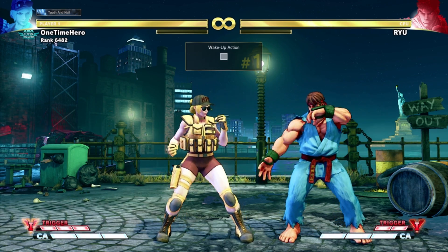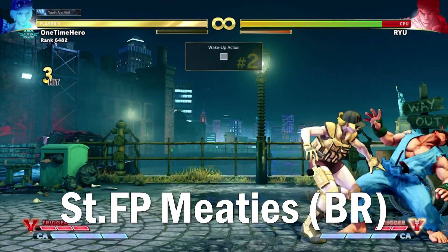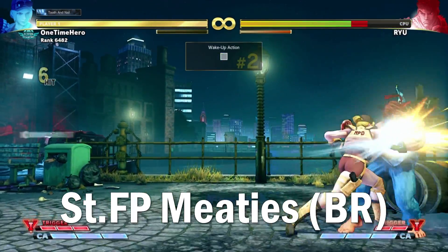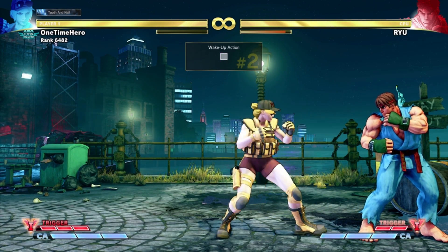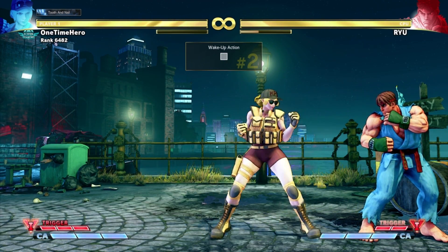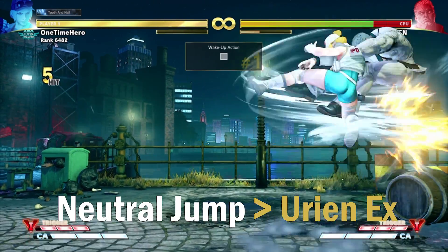If the opponent wises up and mixes up their wake-up timing, there's an answer for that too. Stand Fierce will beat back rolls mid screen and in the corner. Lastly, there's a setup perfect for Yurion and any other 12-frame wake-up — dash up and neutral jump to punish them for ever thinking to reversal.